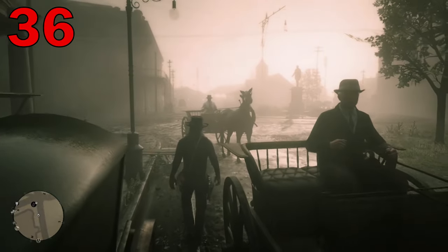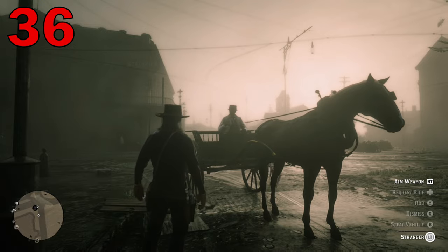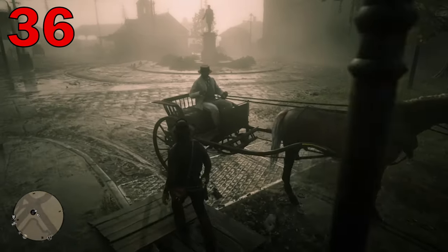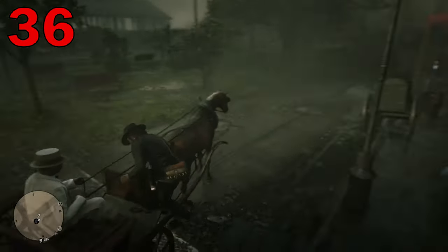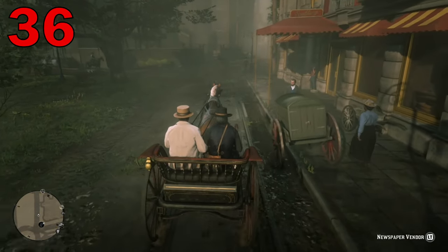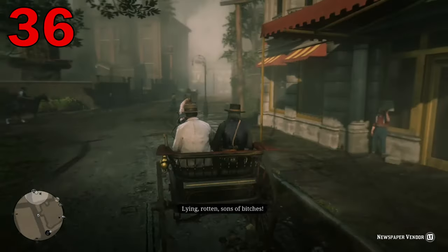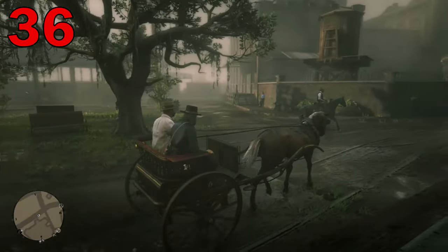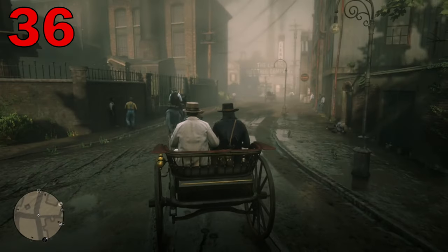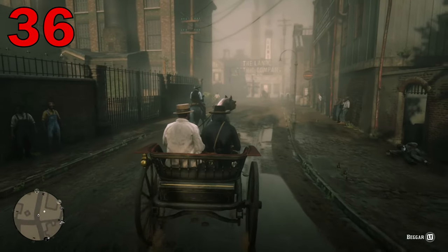Have you ever been without your horse, stranded in a place you barely know? In Red Dead Redemption 2, if you're without transportation, you can just call out to a stranger who's got a sweet ride and ask them to bum a ride. More often than not, they'll be more than obliged to let you ride along with them to their destination.